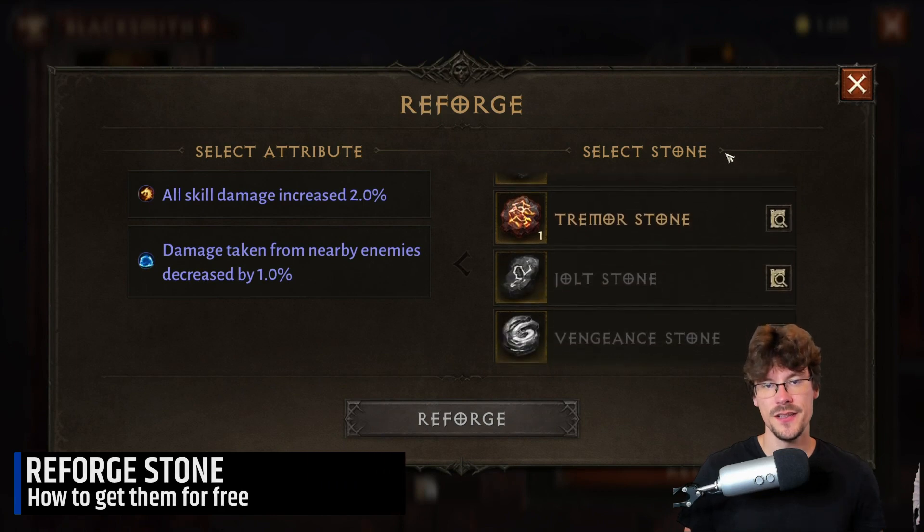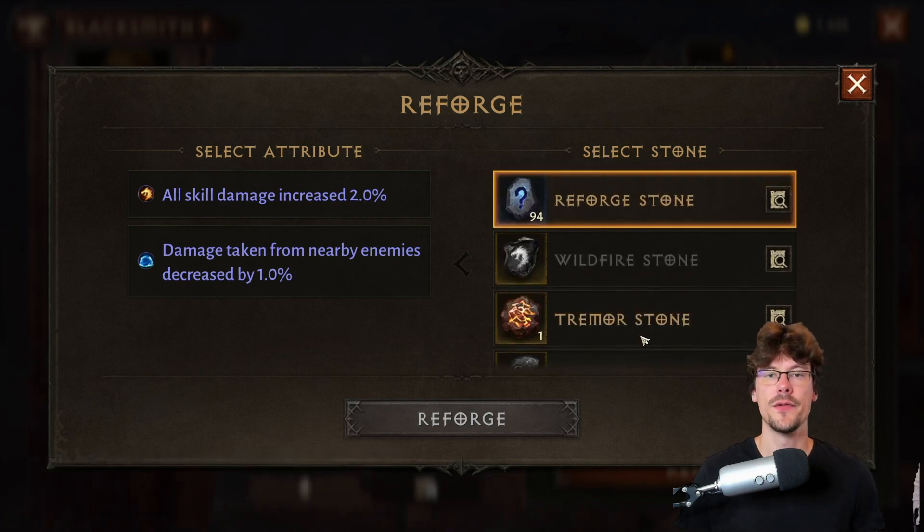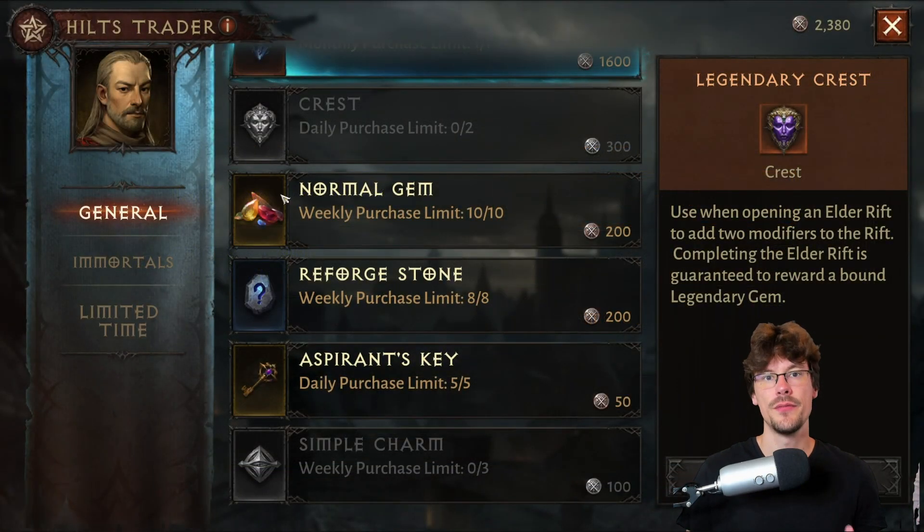The second point, very important, is how to get reforged stones. First, you can forget about the paid one because you need to use real money and of course that's not what we are going to do. The second option would be to buy them at the hilt merchant, but they are a bit pricey and you need your hilt for other options, for example the crest or the material.